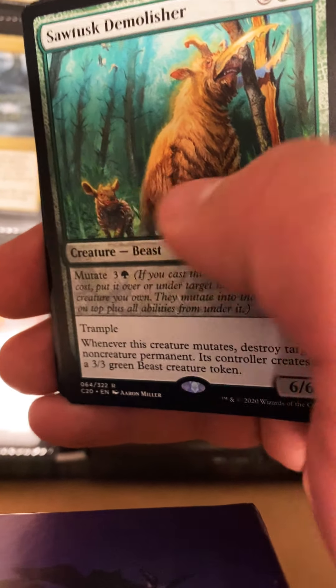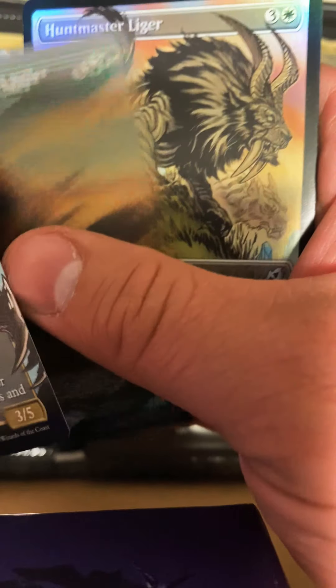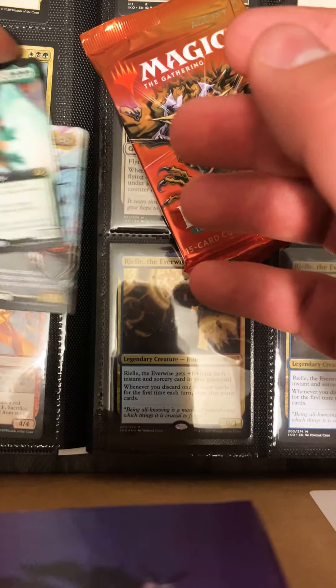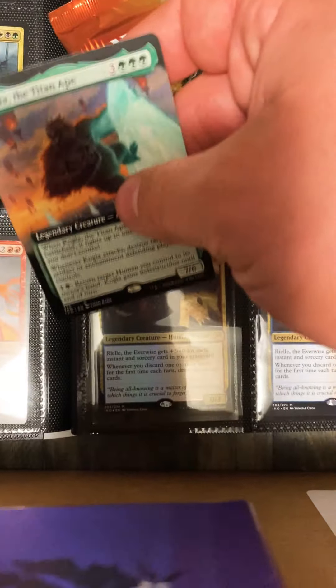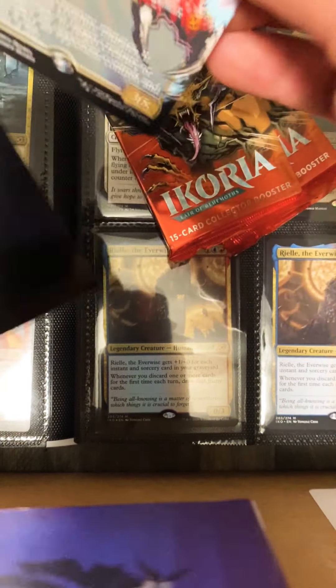Kogla Titan Ape, Mythos of Snapdax — another Snapdax Apex, King Caesar. We did get a mythic — that is perfect. I did pull one of these in my other box openings — a foil mythic, a foil full art. This is my second one of these. Getting down to the last pack here.